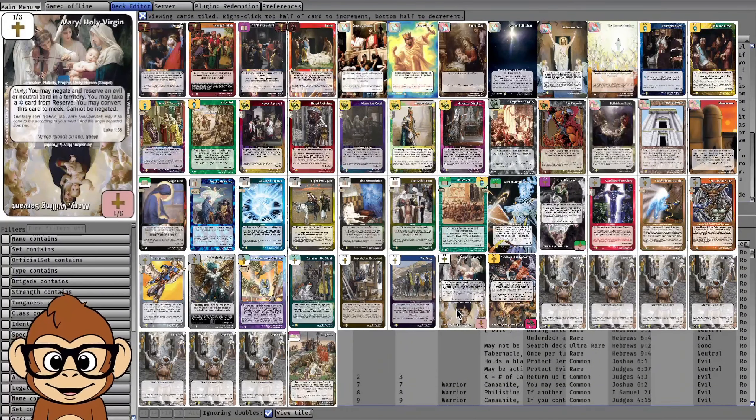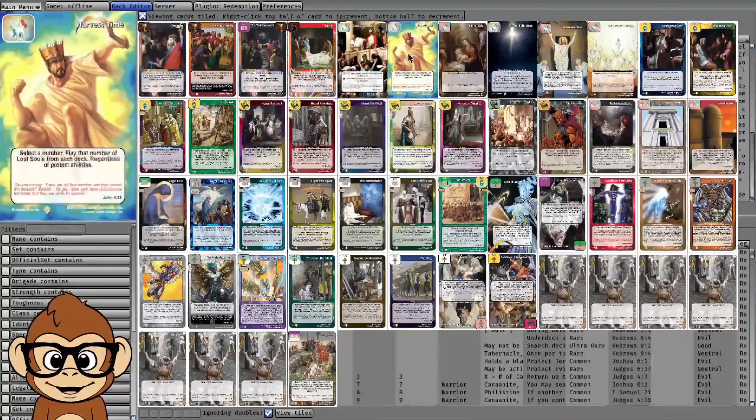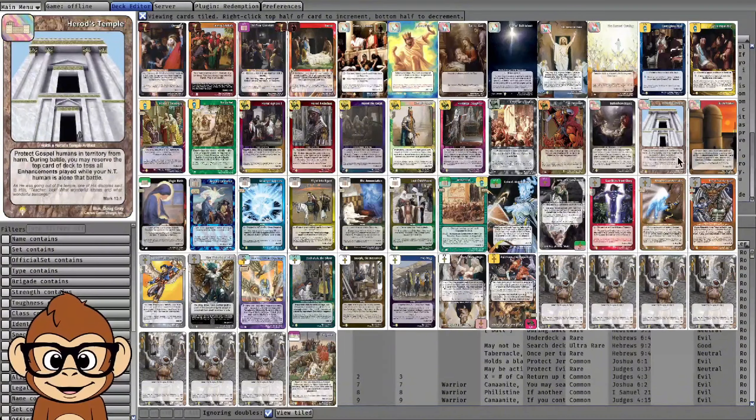When this deck got into the position of Burial plus Harvest Time, the other Nativity deck didn't really have an answer. The only way they got through was if I went Lost Child Found, bounced Stables, bounced Storehouse, then Star of Bethlehem activated to play a lost soul from the deck during battle. I also played against a Joshua deck and the first game didn't go well — he got an early start and discarded all my deck protection.